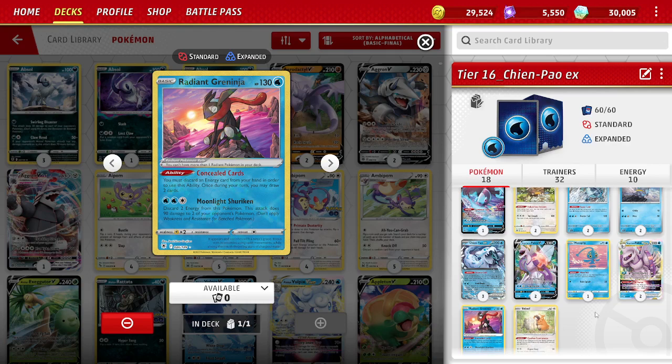We also got Squawkabilly EX in the Battle Pass tiers, but I didn't include it in the deck. I just don't think the deck wants to discard that hard that quickly. Since there are a lot of evolution cards and Rare Candies, discarding a bunch of cards is not something you want to do most of the time, so I dropped it.